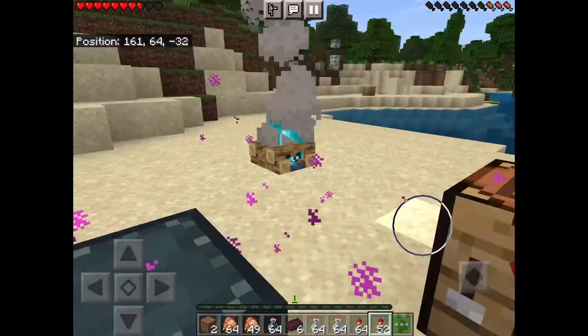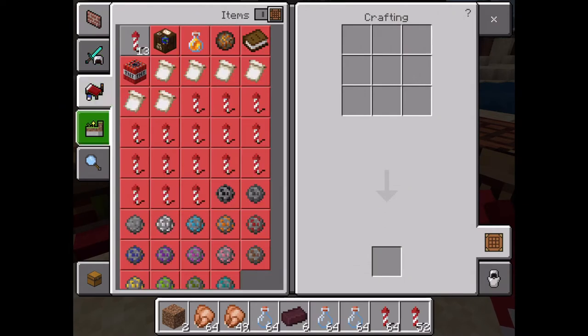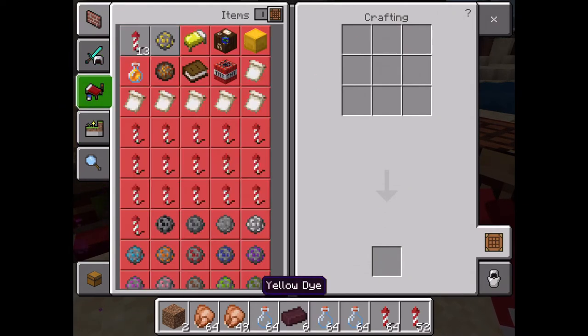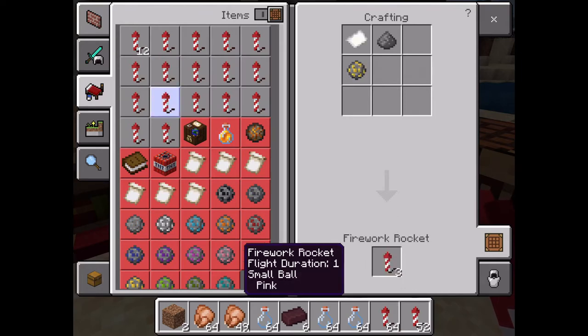Now for ones with a design, you're gonna need dye — like the color type of dye. You can use yellow, red, gray, stuff like that.